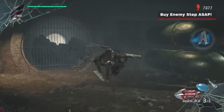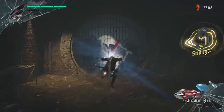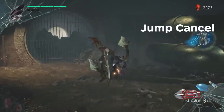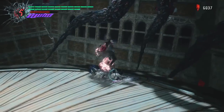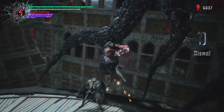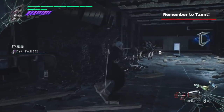Buy Enemy Step ASAP. As Nero and Dante, Enemy Step is the most useful upgrade when it comes to increasing your style rank, because it gives you the ability to use jump cancels. A jump cancel is when you cancel the animation of your attack by jumping off an enemy with Enemy Step. Basically, this allows you to keep Nero and Dante in the air almost infinitely by jump canceling before the final hit of your air combo, which would normally knock the enemy away.